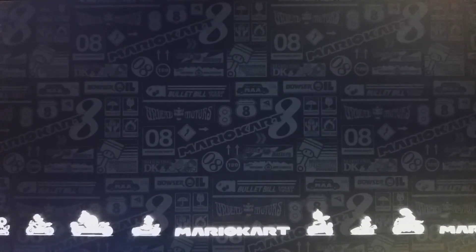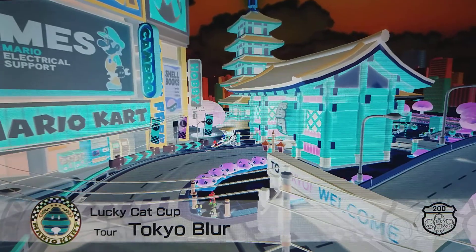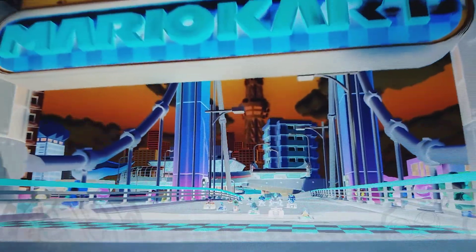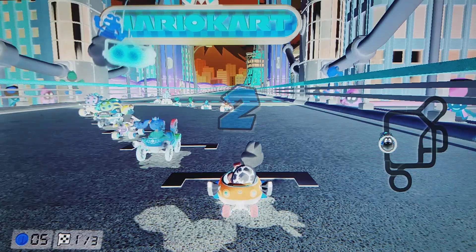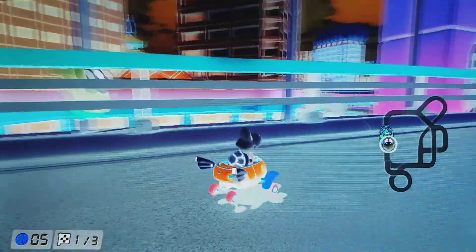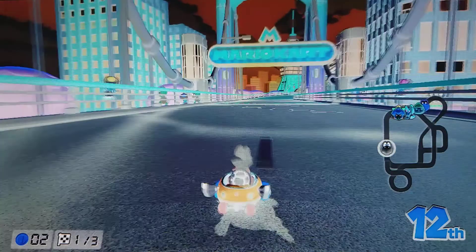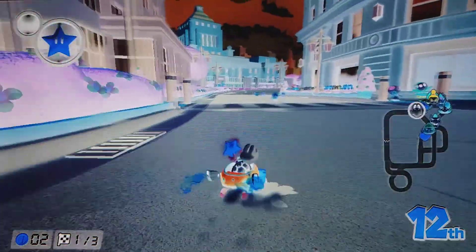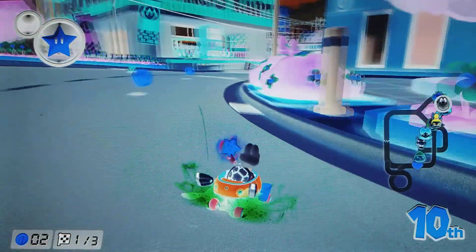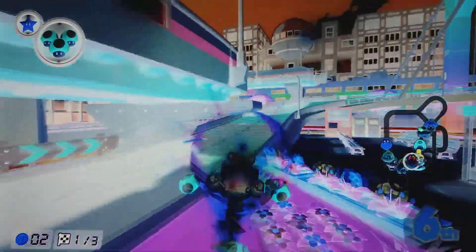Let's move on to the next cup — we have Tokyo Blur. And again everything is very blue. Like I mentioned earlier on Paris, if you go backwards at the start here I'll show it off. If you try to go backwards, it does not want to go backwards — even though if you start lap two you can go backwards all the way. So what's going on there?